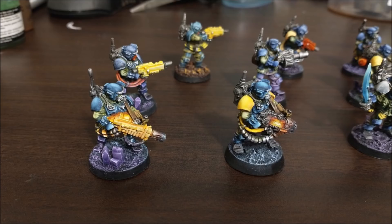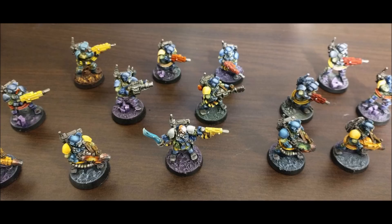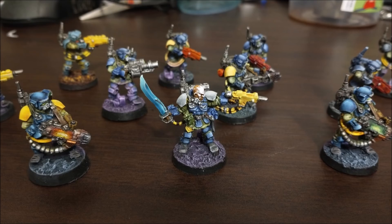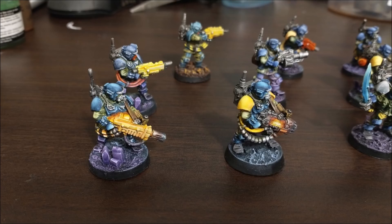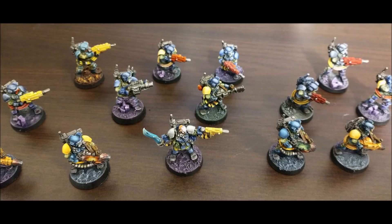A standard Thunderbolt will set you back 210 points, but you can for 20 points add in the Thunderbolt Hellstrike Rack which gives it some extra guns. As standard it comes with Thunderbolt Nose Autocannons and Thunderbolt Twin Lascannons. So between 210 and 230 points for that. You get your standard airborne, explodes, hard to hit and supersonic. The Thunderbolt can move between 20 and 45 inches and it can't hover - it is a plane.